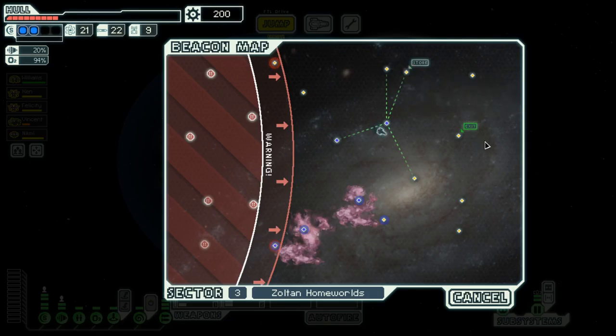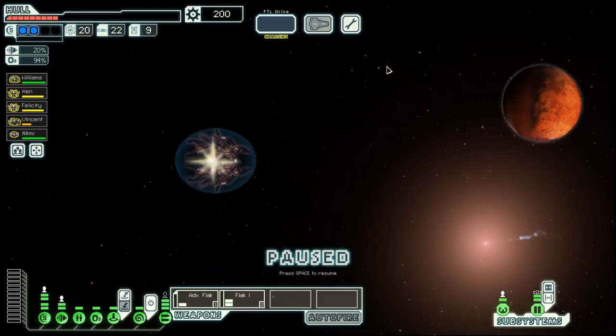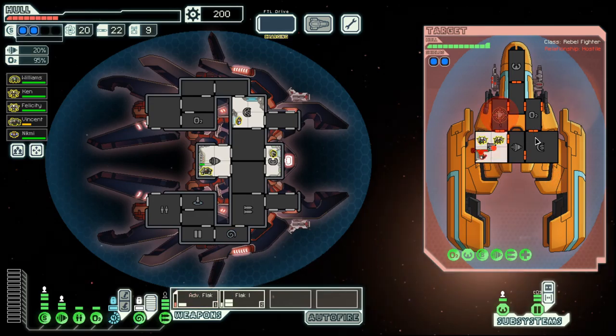And there is a storm. So here, over here, and then to the exit. We need a bit of hull repair. We have a crap load of scrap. Actually, it's a nice thing for a change that there is a storm right there.